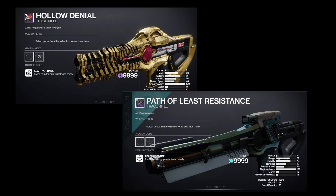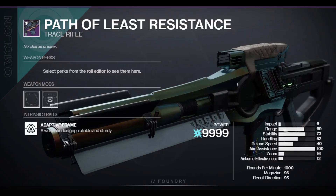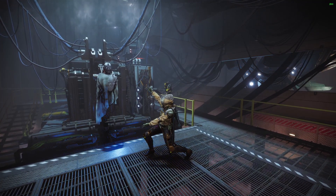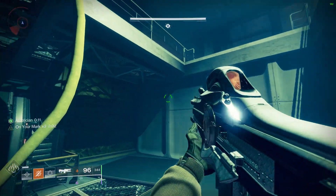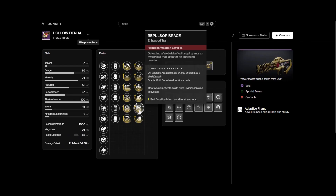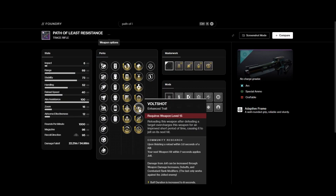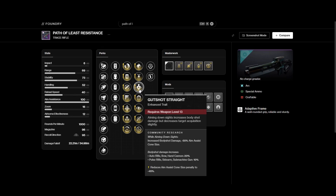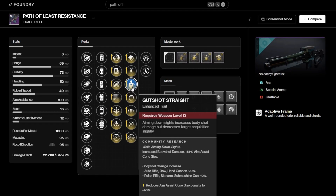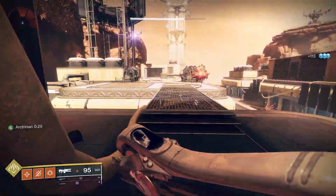Some nice-to-haves, but probably not the end of the world if you don't have them: any Trace Rifle. You can grab Hollow Denial over at the Crown of Sorrow, or the Arc Trace Rifle at Rasputin/Clovis. Trace Rifles have been slowly getting buffed — Bungie clearly wants us to use them. For Void Build Crafters, pick up Hollow Denial which has Repulsor Brace. Perks that really stand out for the Seraph Trace Rifle are One for All, Jolt Shot, and Gut Shot, because you can basically spray and pray everywhere. Trace Rifles provide that large mag so you can feel like you're using a primary weapon.